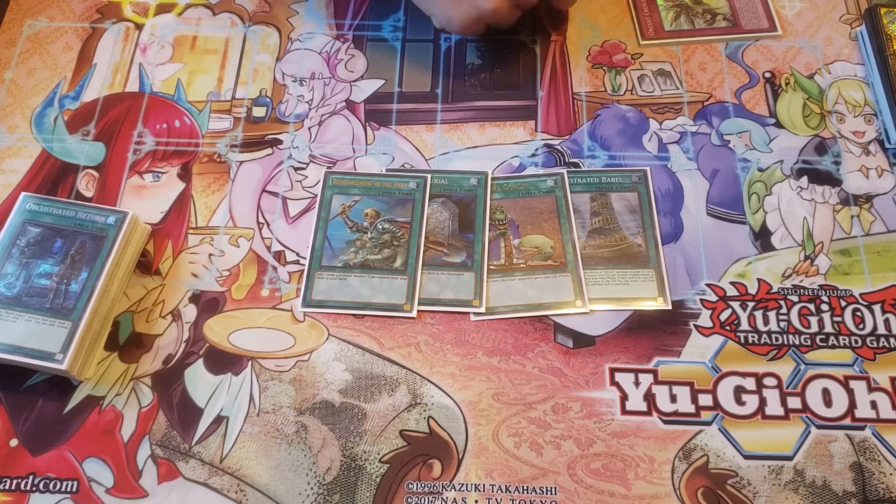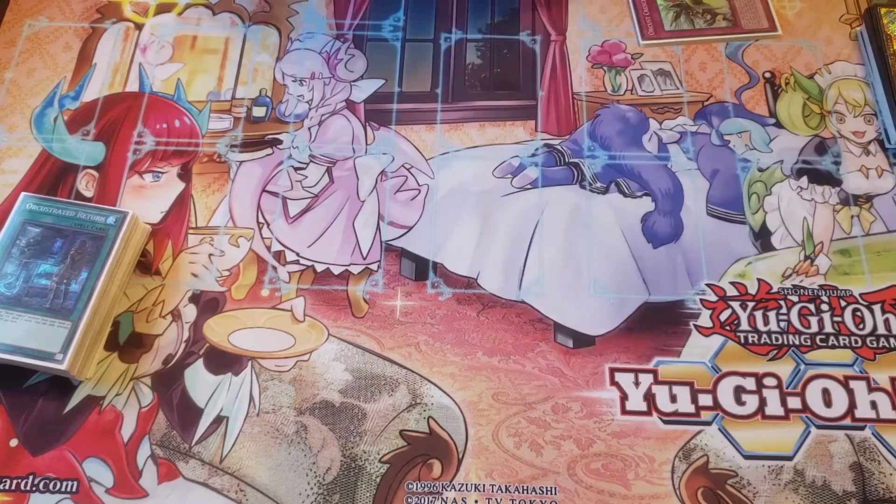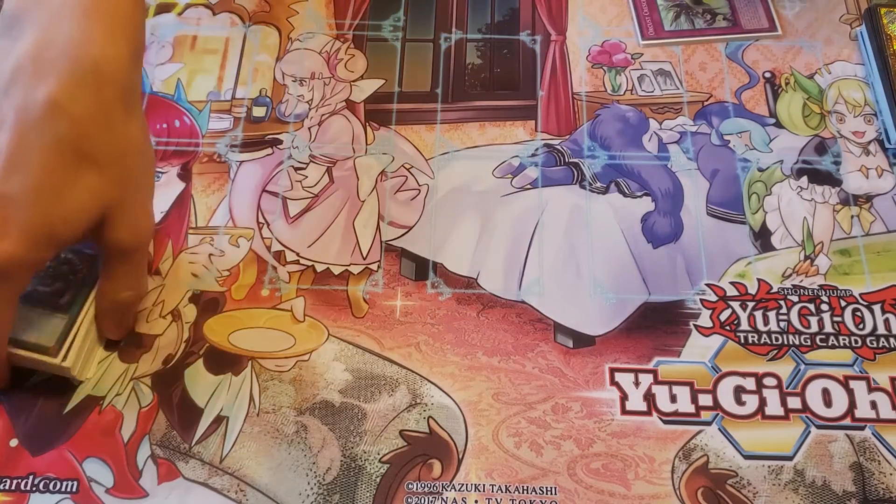Basic standard lineup — these two are starter cards. This makes it 39 cards, and then Babel is the best card in the deck. Yeah, this Babel is the best card in the deck in my opinion. It's what makes Orcus really good.